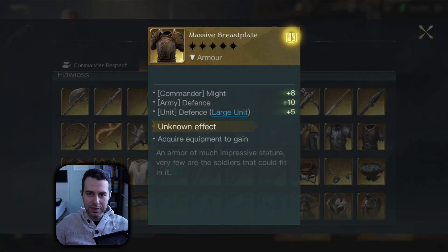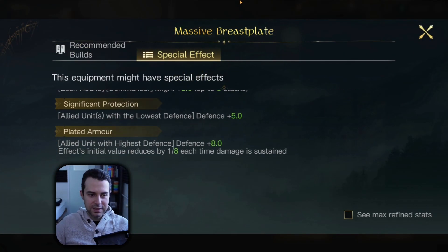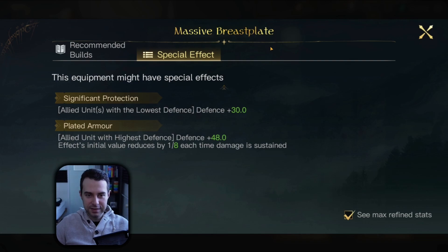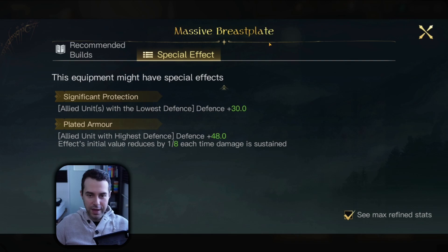Like the massive breastplate — let me look at what special effects are up here. The Significant Protection one is also a nice way of protecting your weakest units from, let's say, Reapers. I have Keepers in my army comp. They have low defense stat, and in many cases they end up being the main target of Reapers. But with this, I can keep them safe.